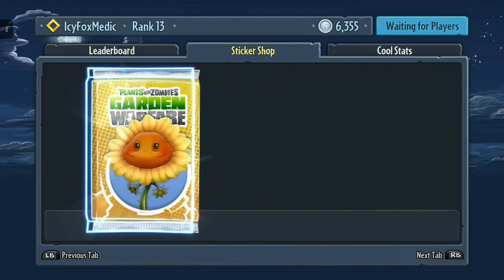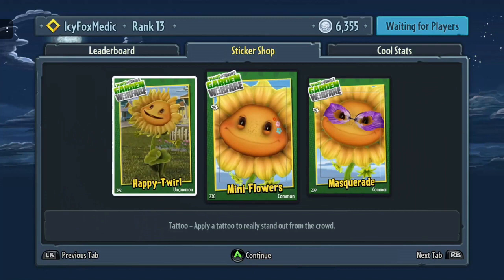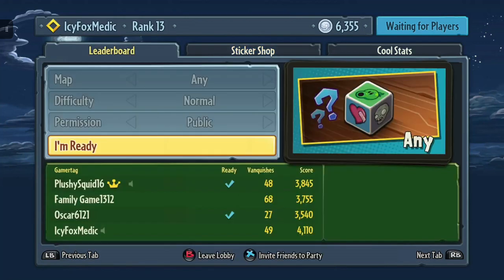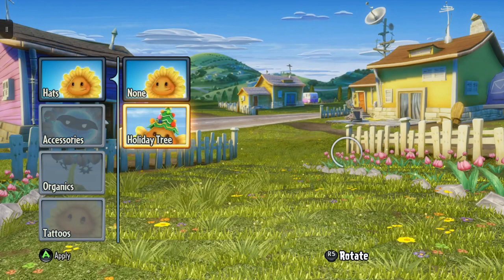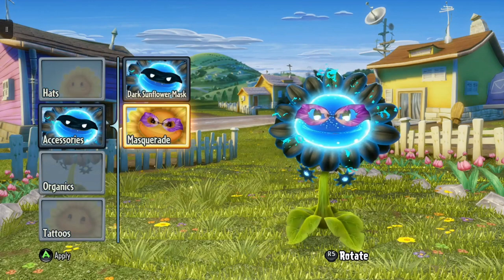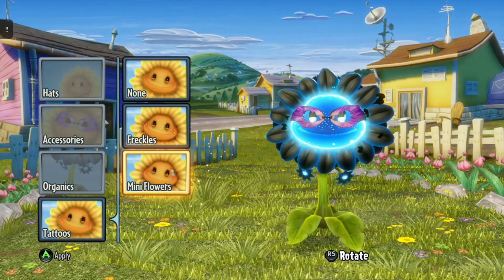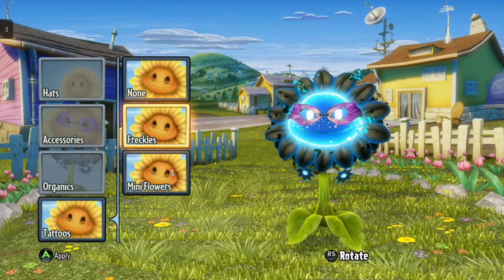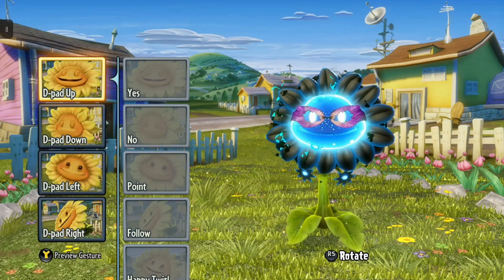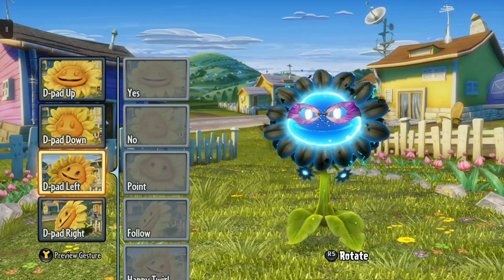Open me — Sunfire level 4 pack, heck yeah! Oh, happy twirl — now we're talking. I'm equipping that stuff, obviously. Oh, happy holiday tree — I'm not equipping that. We'll do that one now. Deep head left — we'll do the happy twirl. We have a cactus, a chomper, a sunflower — oh, that's perfect. Alright, what gardener are we going for?